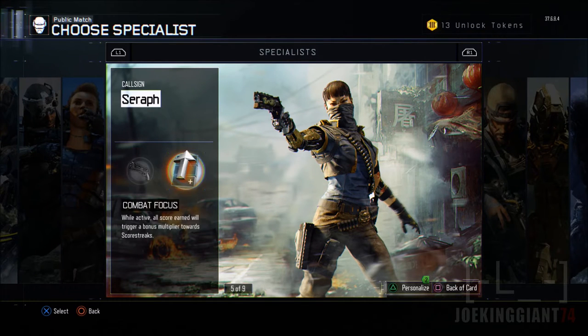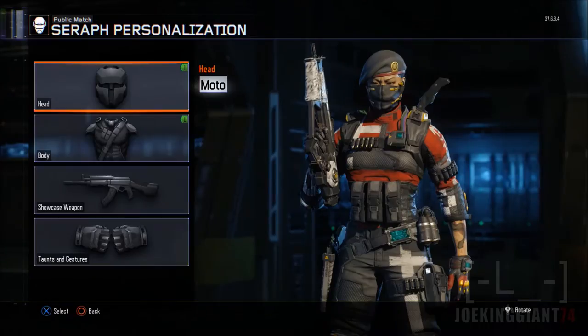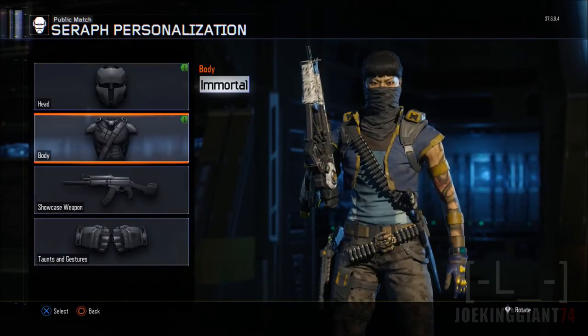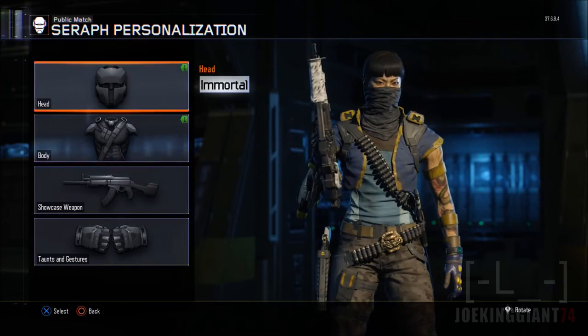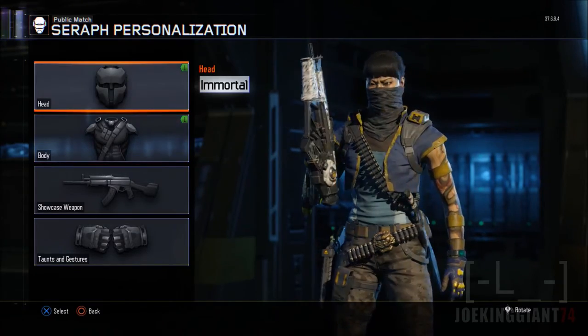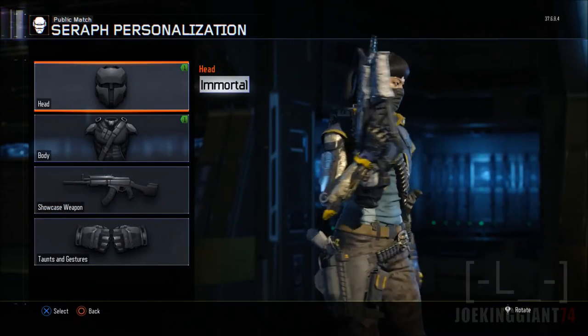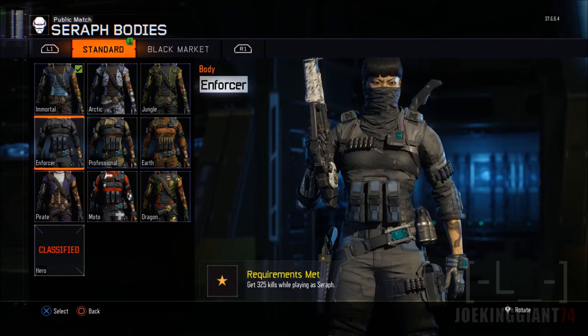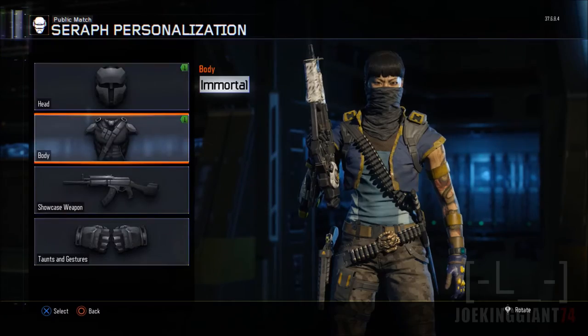I want to show you guys all the gear I unlocked — it took me quite a while. Starting off with the Immortal, this is the first one everybody has. It looks kind of bluish and doesn't even go well with the head. The Enforcer head probably goes with it a lot better.